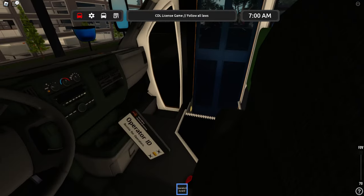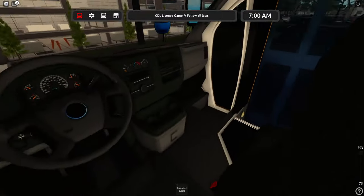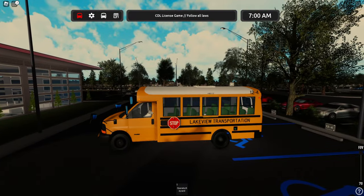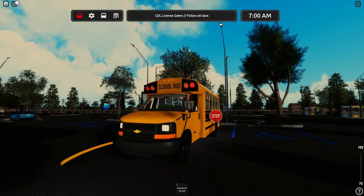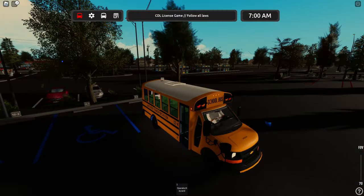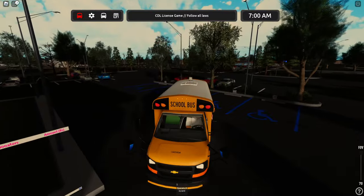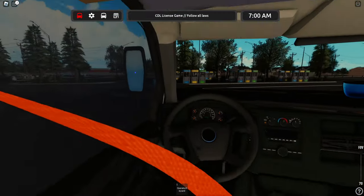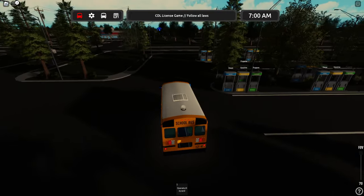Now we have an operator key card here — I don't know what this is used for. This is access for operators. Let's back up a second here. Our light's on. Let's get out on the road, shall we? Can we turn the fog light on? I don't know if we can. Forgot about the seatbelt — that's right. I think we're good on diesel there.